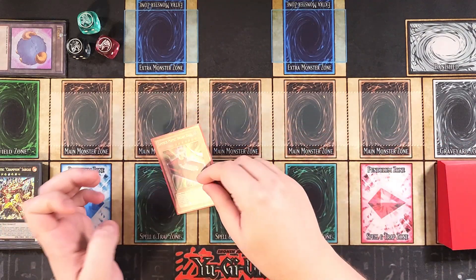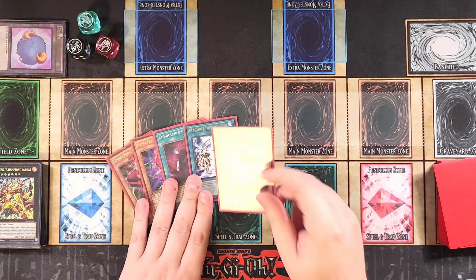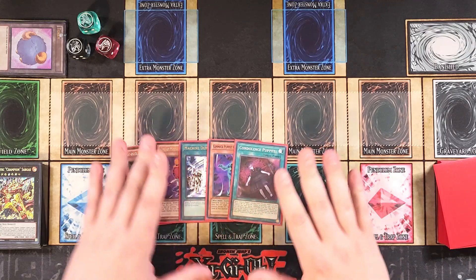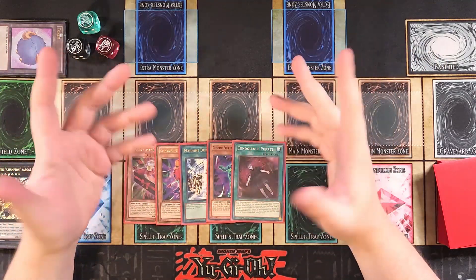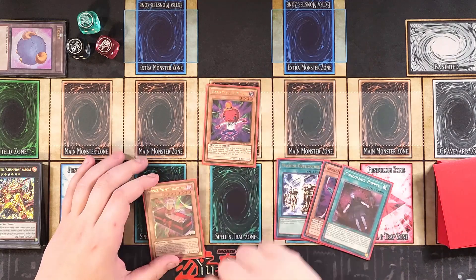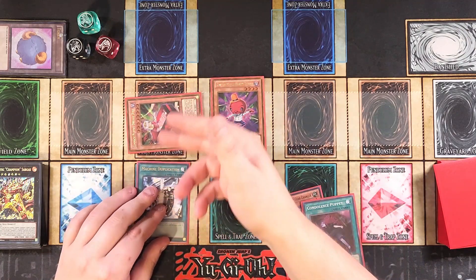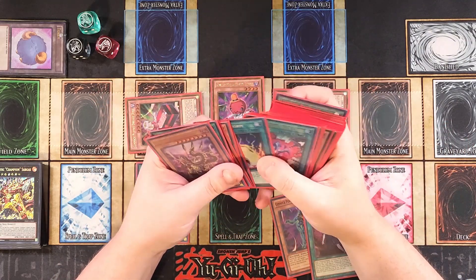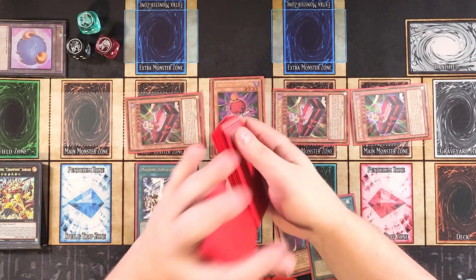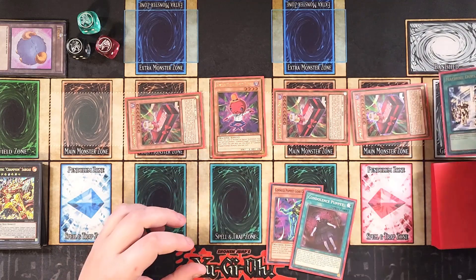We're going to draw into a copy of Drury Doll — we were just talking about it — a copy of Humpty Dumpty, a copy of Condolence Doll, a copy of Machine Duplication, and a copy of Gear Changer. This could be going first or going second — you don't even really need the Condolence Puppet in hand, we have so many other plays. We're going to try and get Machine Duplication to go off. We'll normal summon Humpty Dumpty, which lets us special summon Drury Doll from hand, then use Machine Duplication on Drury Doll to special summon out two more copies. Keep in mind as you're playing this card — you can only make Gimmick Puppet Monsters that are XYZ using this card if you're going to XYZ summon.